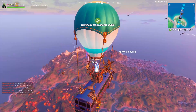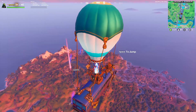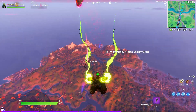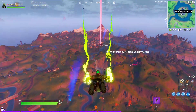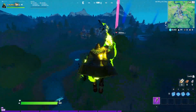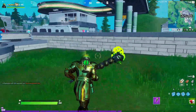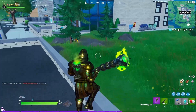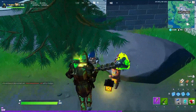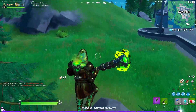The last part is right here by these trees near the gas station and the swimming pool area. There's a gnome holding a newspaper - you have to destroy his newspaper. Right here - good job, done! Destroy the newspaper, twenty thousand XP, good job done.